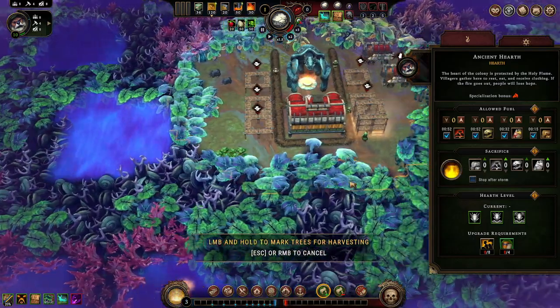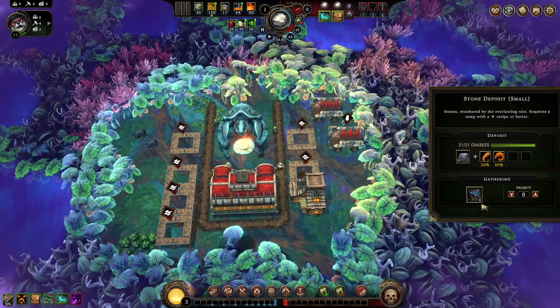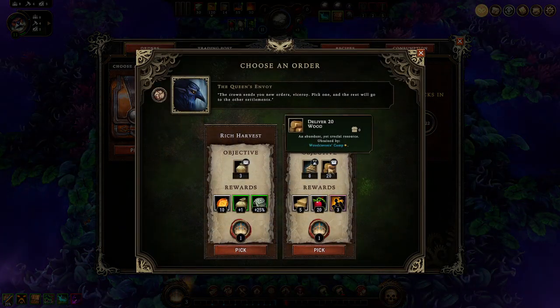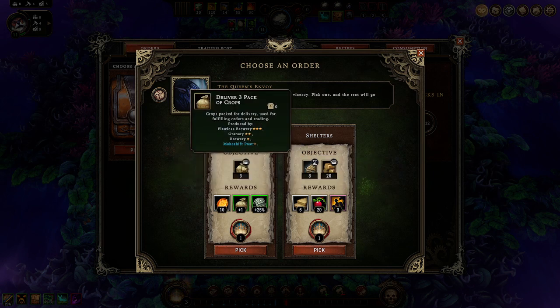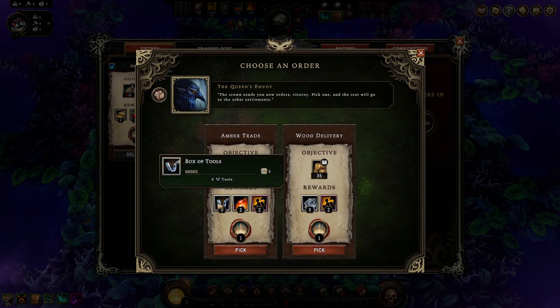That looks like another easy one. We have a herbalist camp we'll put right there, and a stone camp right there. What do we have for orders? Housing and wood - that's really simple. Or we can deliver three packs of crops. Makeshift posts aren't bad but I don't have crops at the moment, so we'll go with housing and wood. Trade routes for tools - I'll always go for tools.